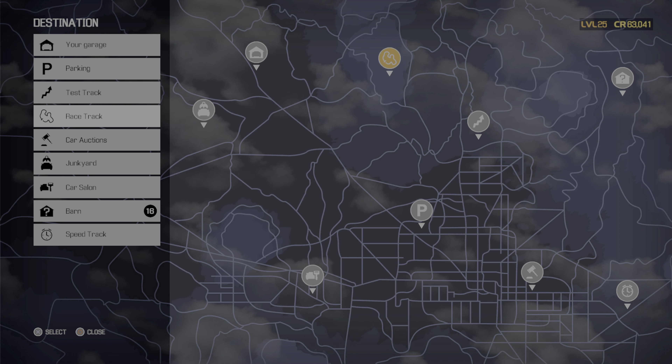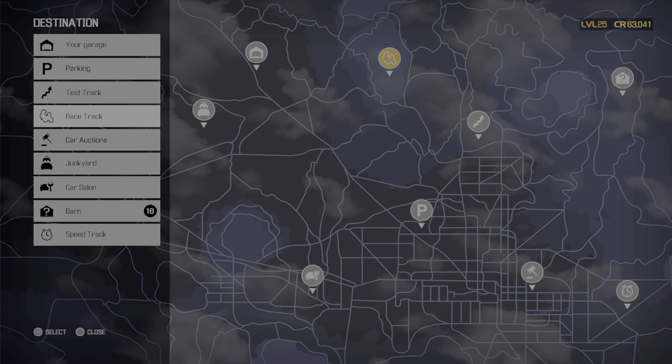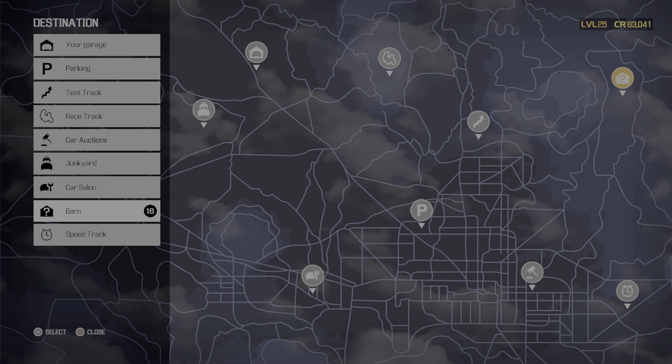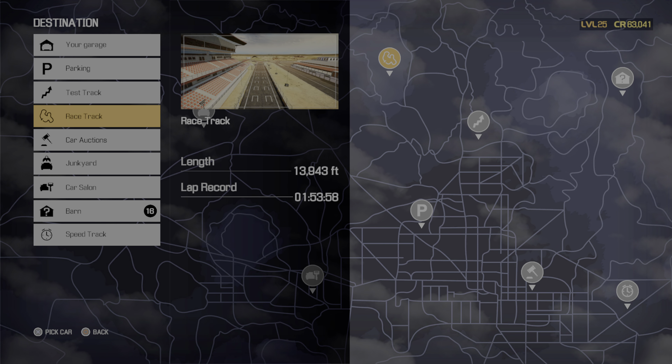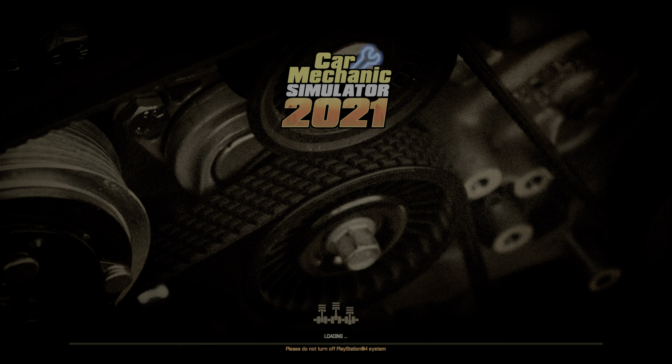Let me just try that actual lap. 150. It should be easy, by the way, because if we got that close with that sloppy Silvia lap, we should easily get it with this car that actually has proper tires and four-wheel drive. Y'all know four-wheel drive is the only way to go in this game.